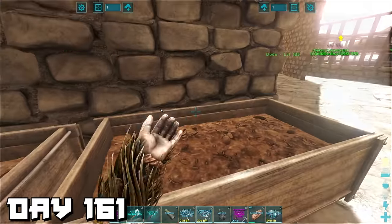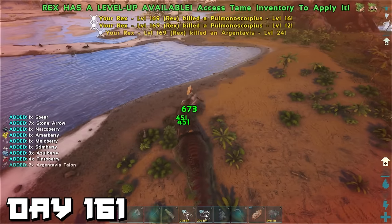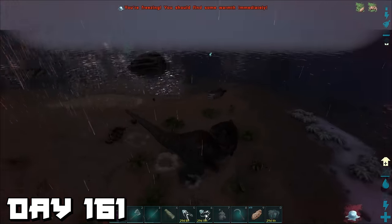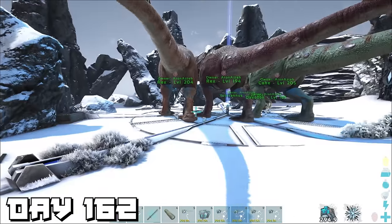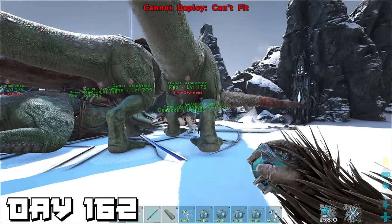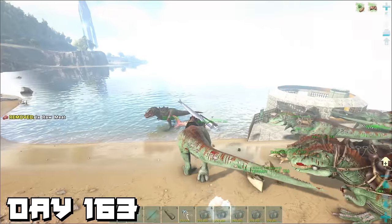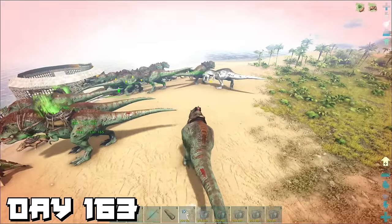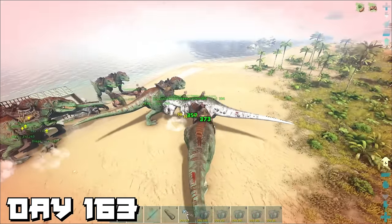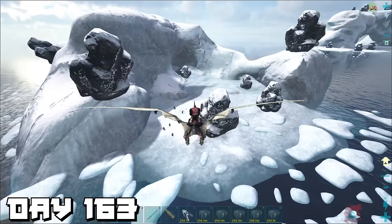Day 161 — I spent the entire day feeding the T-rexes and gaining levels on them one by one. Day 162 — I took whatever rexes were ready up to the obelisk to join our daeodon and yutyrannus. Day 163 — our base got visited by a megalodon and then a white T-rex who didn't stay long. We then flew over to the icebergs to visit some little penguins — so cute. It's a shame really — I need organic polymer and there's only one way to get it.